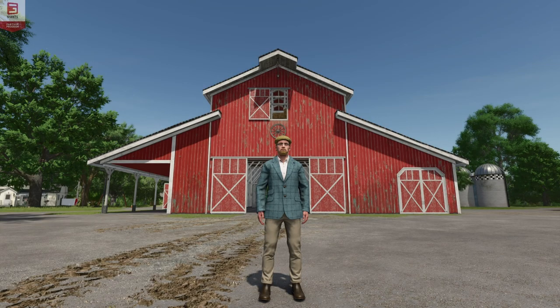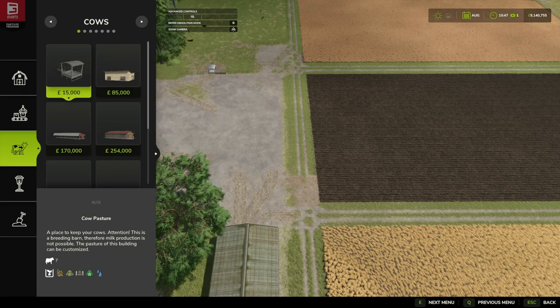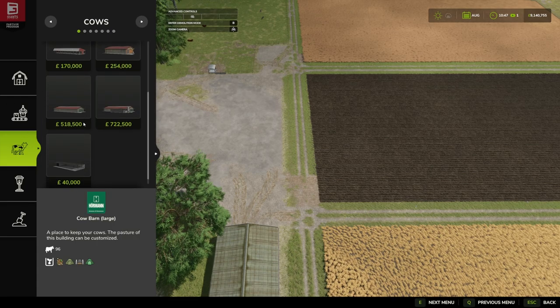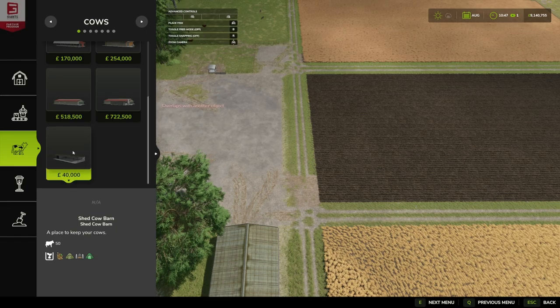Hello and welcome to this first look mod video. Today we're going to be looking at the Shed Cow Barn by 750ti Modding. Let's jump into it. Under construction, under Animals > Cows, down at the bottom — Shed Cow Barn — and that is 50,000 of your pounds, euros, or dollars.